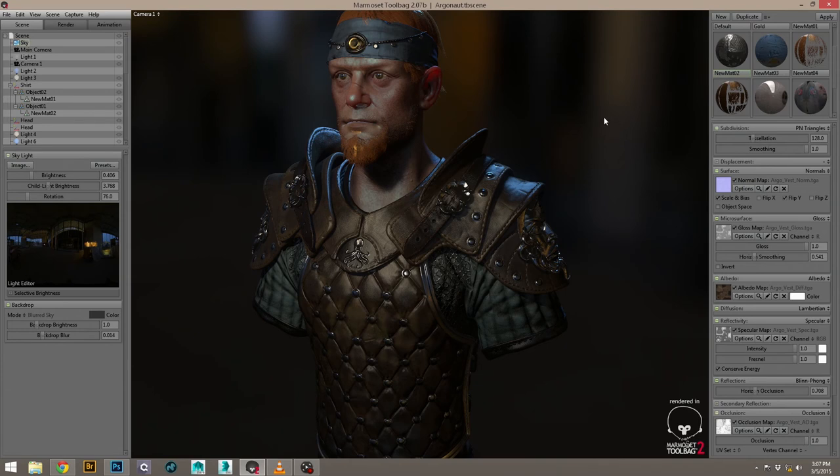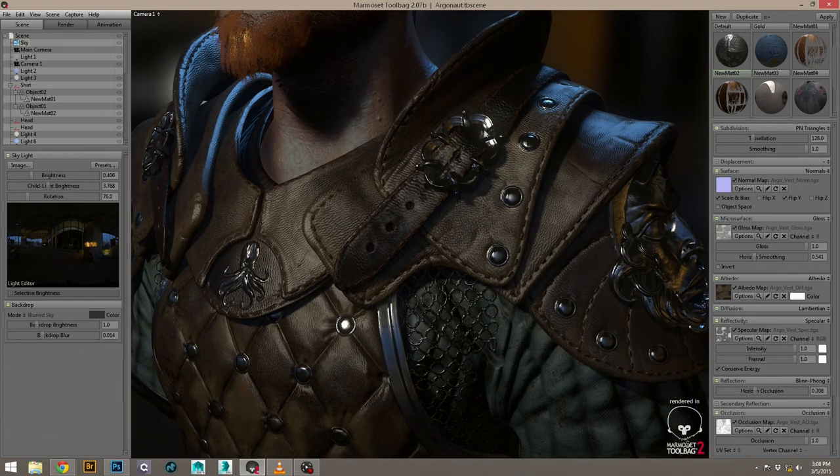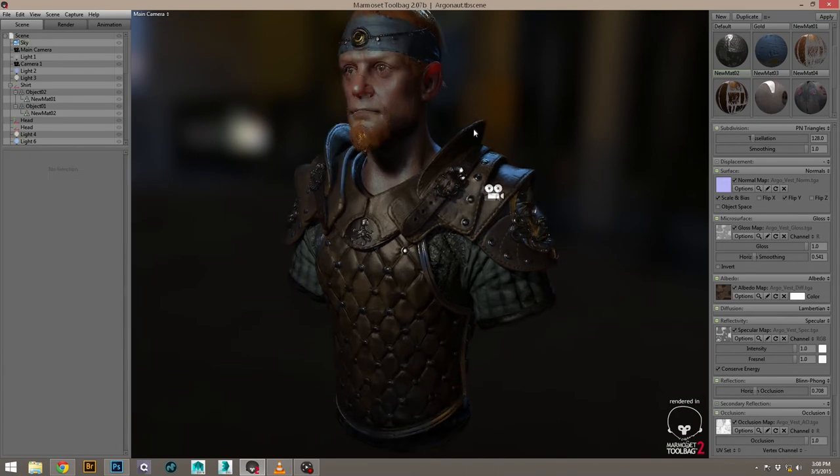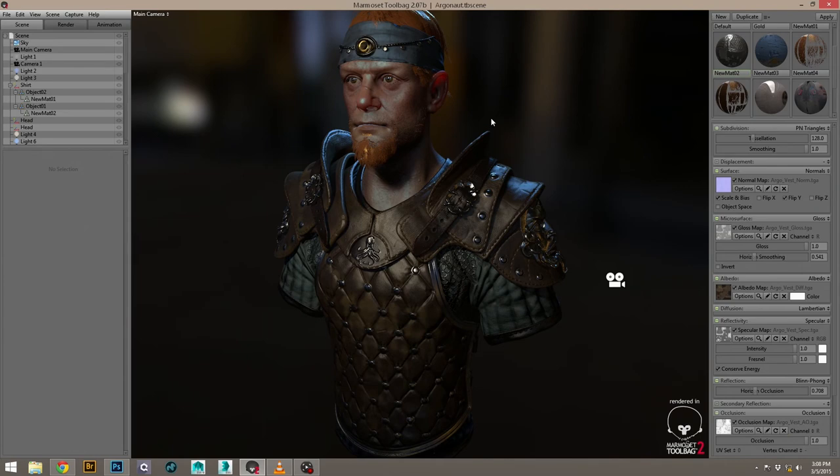The workflow we're looking at now is using this kind of setup but also incorporating more Substance, or a unified material library. So if you had your silver, you'd just be looking at one silver for the project — not me doing a silver, you doing a silver, and then having to manage all of them. It's more of a universal, global thing, which is a lot better to bug fix and manage in general.